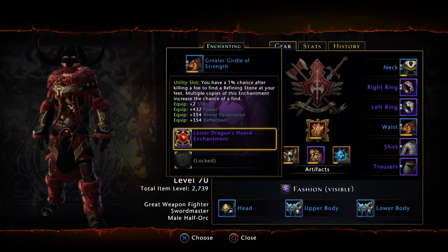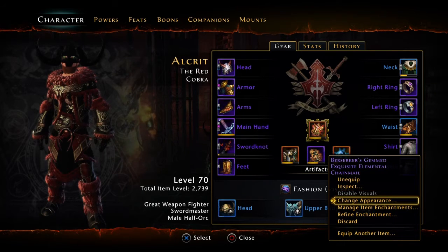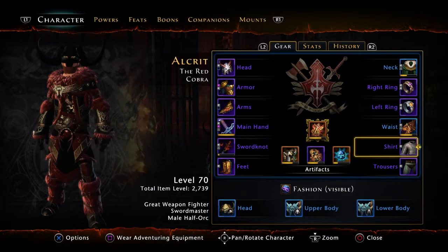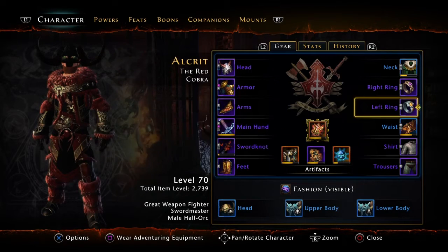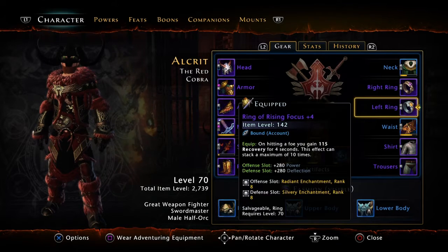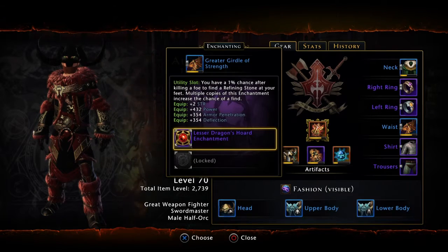My belt is going to have the same thing. My shirt has the radiant in it too - radiant for the power. My pants has a defensive slot, and I decided to put life steal in there, but that's a rank 8. All my enchants are rank 8s except for the utility slot ones, which might be rank 7s - actually no, they're rank 8s.